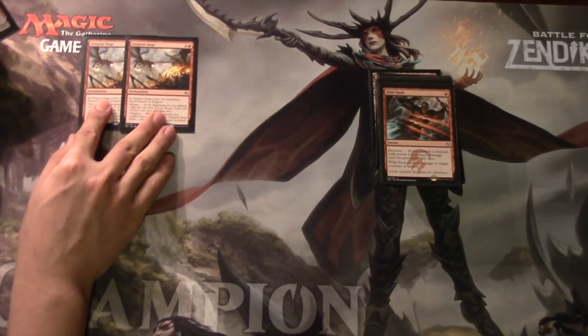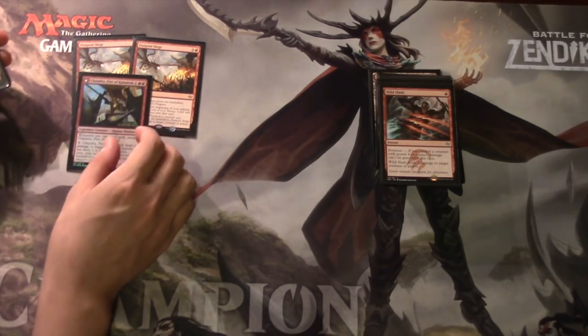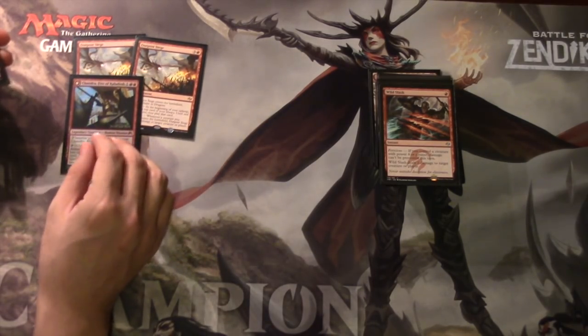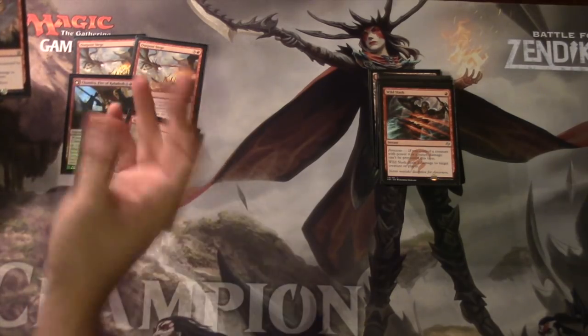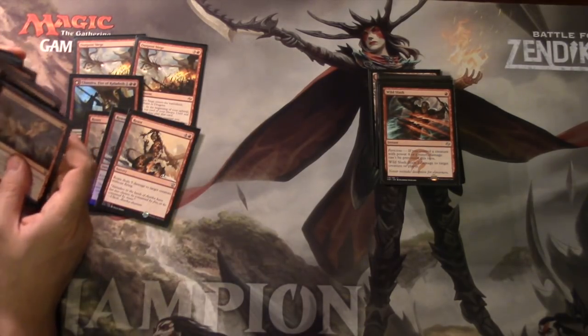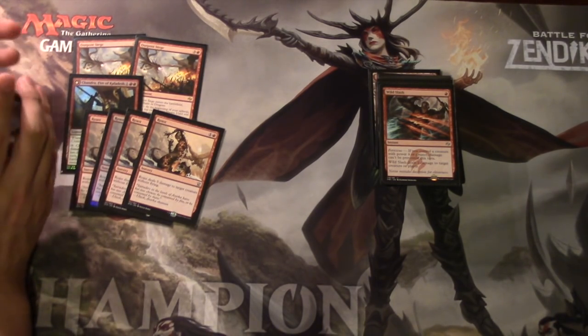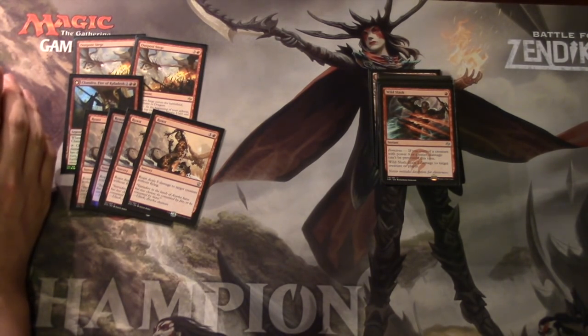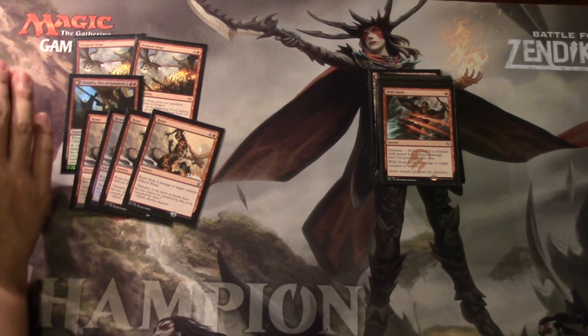Two Outpost Sieges - sometimes games go extremely long and these are very helpful. Chandra is good sometimes but really bad at times, so she's in the sideboard. Roast is against Rhino - it is very good against Abzan, and it essentially takes care of Rhino, which is one card that gives this deck a lot of trouble.